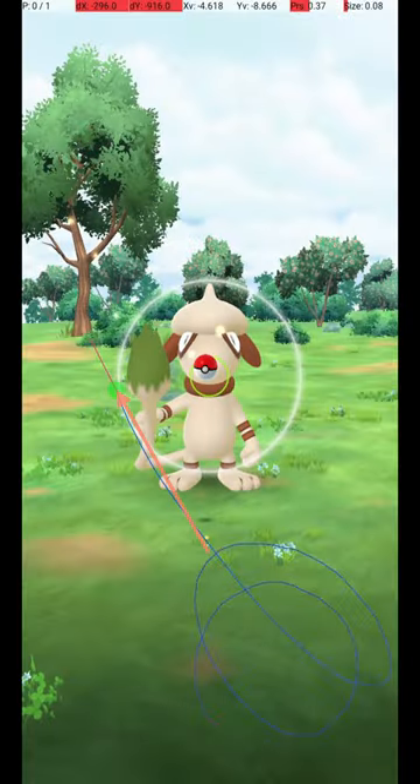My approach is to throw from the lower right corner to a point just on the left edge of the grey circle, just below its extreme left side, just below the nose of the Pokémon.